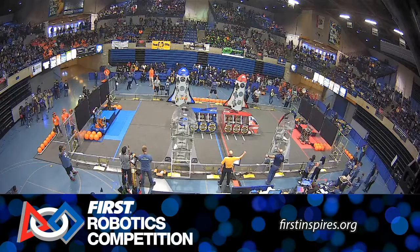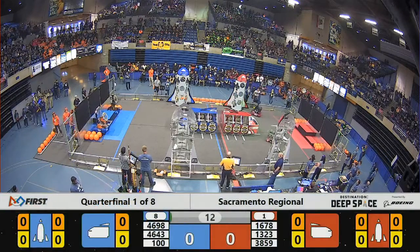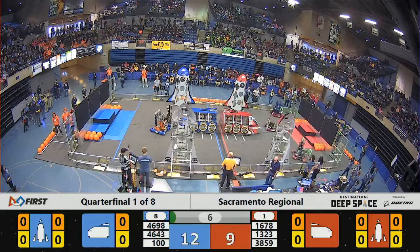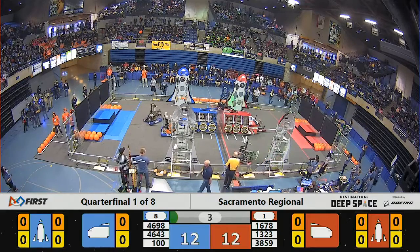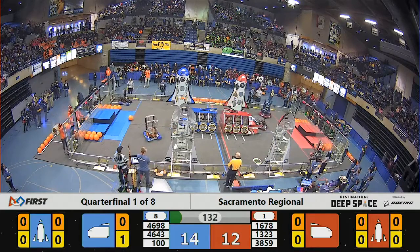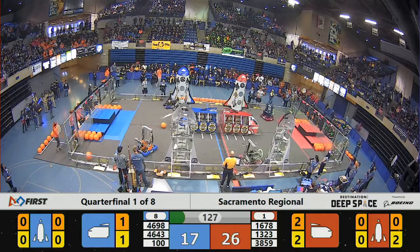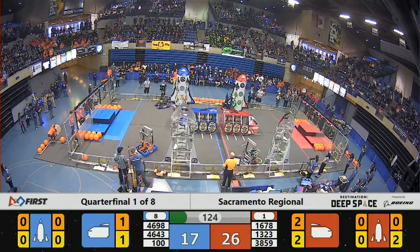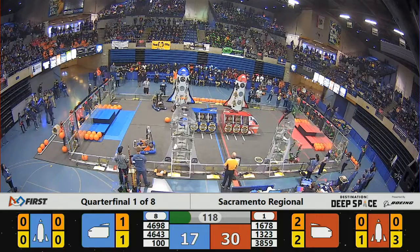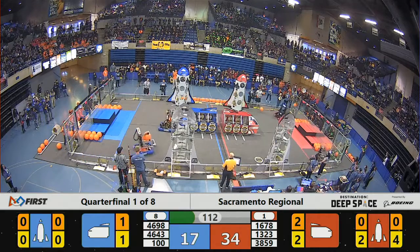Between the lines, three two one go — it's the first sandstorm of the qualification rounds here at the Sacramento Regional. We've got some action on the red lines already. Looks like we got Madtown placing a hatch panel, and Citrus Circuits is doing the same. Over on the blue lines we have the Wild Hats trying to line up on a hatch panel but they're a little off center. Meanwhile on the red alliance, Wolfpack Robotics is playing some defense.